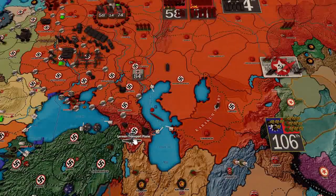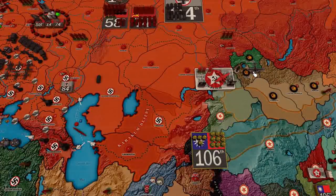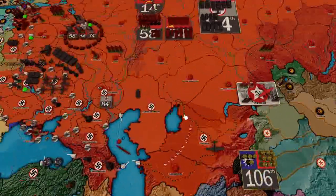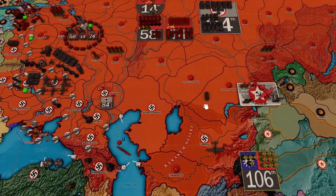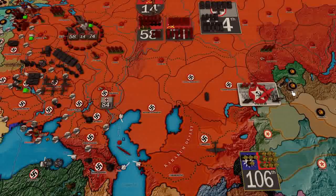We've already cut the rail there. We're going to take this transport plane, go 1, 2, 3, pick up, drop off in Kobdo, then go 6, 7, landing back in Turkestan. Panzer Grenadier goes 1, 2, claiming those territories for the Germans.